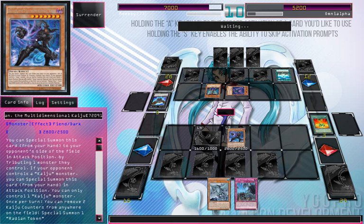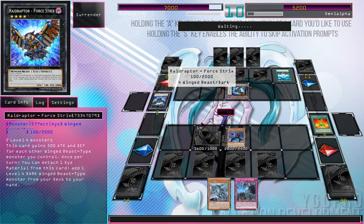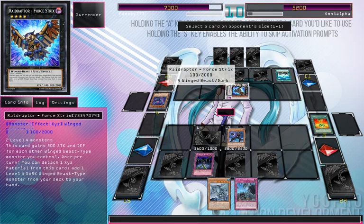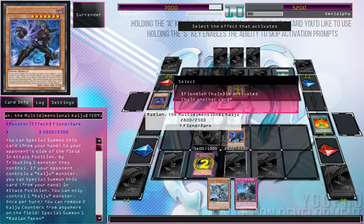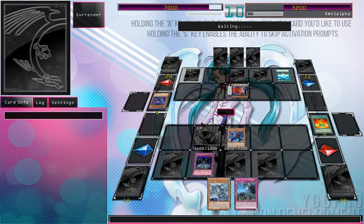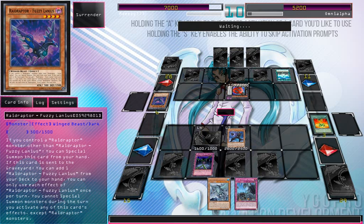He's going for Fulstrix most likely. Yeah, Fulstrix — that's fine. Fiendish Chain will be on that monster too. It's like I have a hundred of them — Fiendish Chain for days. And letting that on because you've got another Revolution Force. Fuzzy Lanius is going to be adding another Fuzzy — absolutely beautiful artwork.